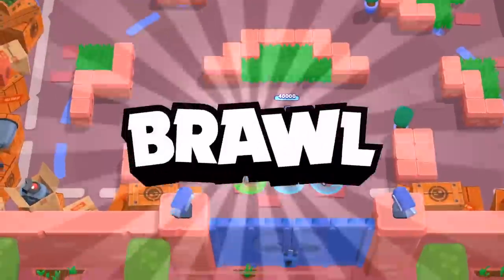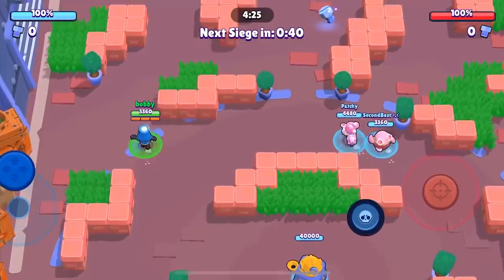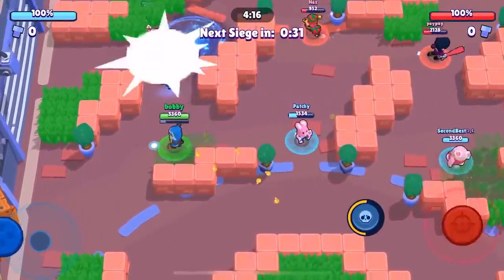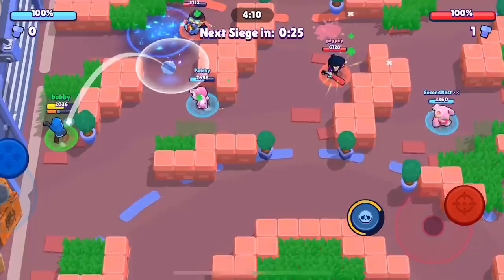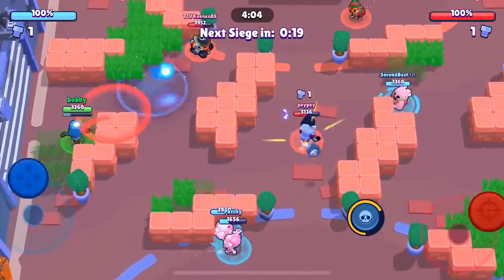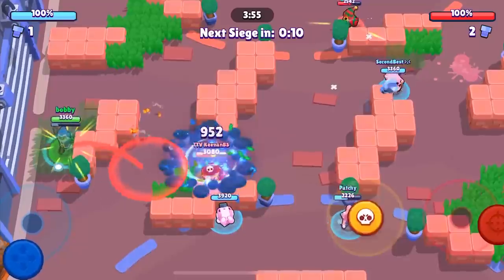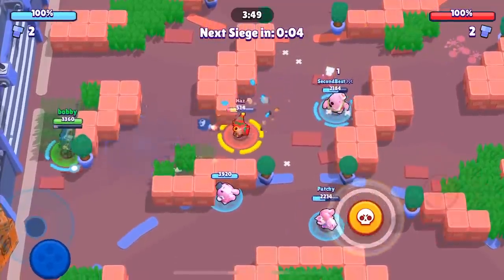Here we go into the second game. We're facing a pretty solid team — Keenan, Pepe, and Has all have tournament experience or high ladder experience, so this is definitely going to be a good one. They're playing brawlers our comp doesn't do well against, so it's going to be a very interesting game. Carl does counter Spike and Barley a bit, so it's tough to work against this Carl, but so far we're doing a fairly good job. Patchy comes over to help, and we're kind of tying with Keenan — winning by a little bit in damage but no one has picked up any position.